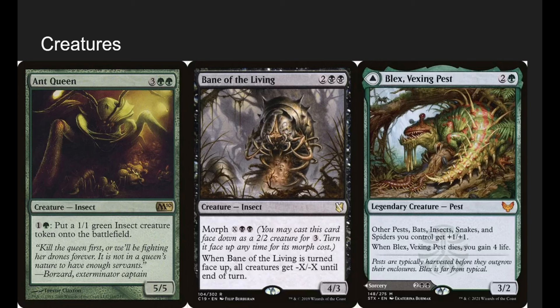Creatures: Ant Queen is a 5-5 for 5 — pay 2 mana to make an insect. We're kind of a token deck in a way, and we're primarily going to win with combat damage. Ant Queen helps flood our board on opponents' end steps, which is really nice.